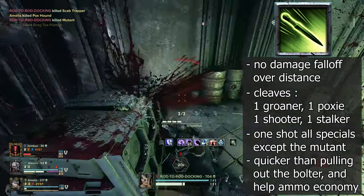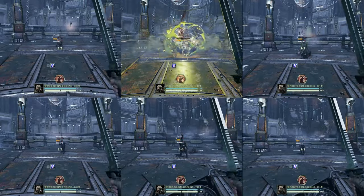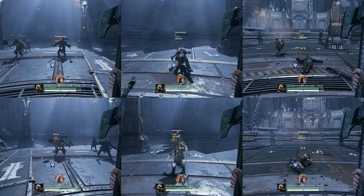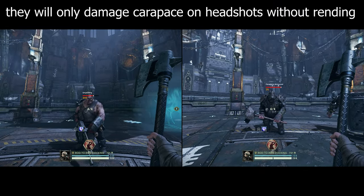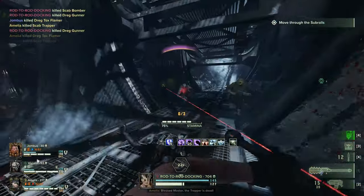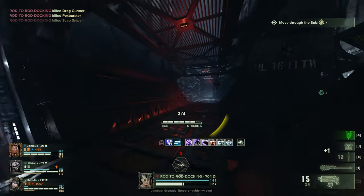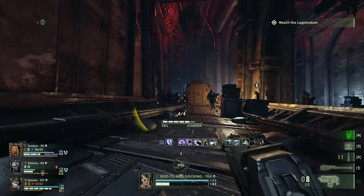Thankfully, throwing knives are absurdly good at dispatching specials. They don't lose any damage over distance and will one-shot every special on a headshot except the fat one. As long as you can land headshots, they're really good against anything that isn't Carapace or Unyielding. They also inherit the blessings and perks of your currently equipped weapon — if you've never tried Uncanny throwing knives, it's a good time. Throwing a knife is also much, much faster than pulling out the Bolter to react to a special. Throwing a knife as you pull out the Bolter will let you skip the animation and start blasting quicker.